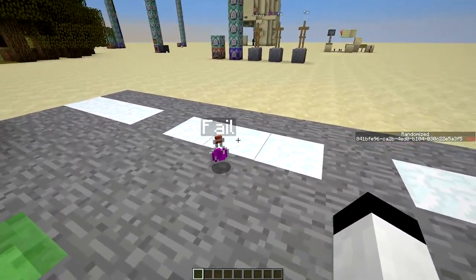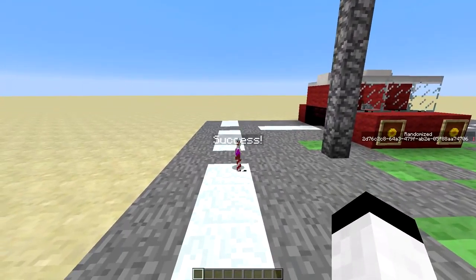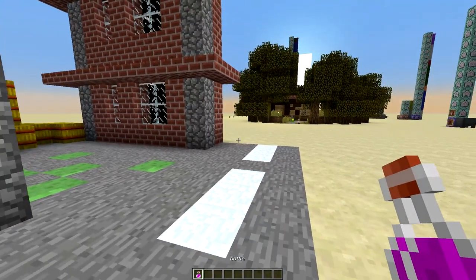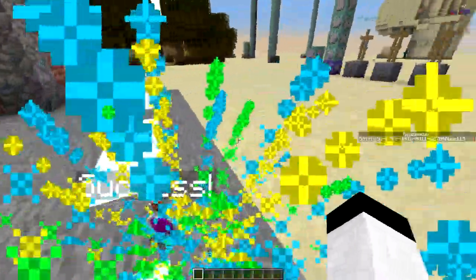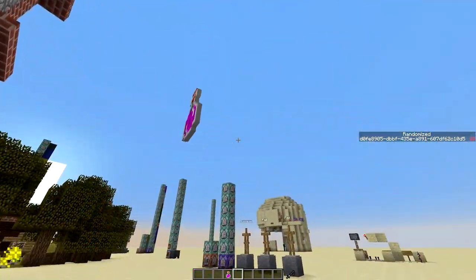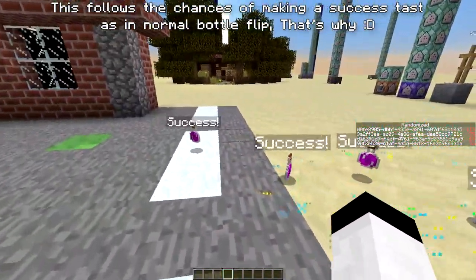So basically, that's it. So when you drop it, it will be given a tag. And when it's touching the ground, the score will increase. And it will be given a random name which is success or fail.